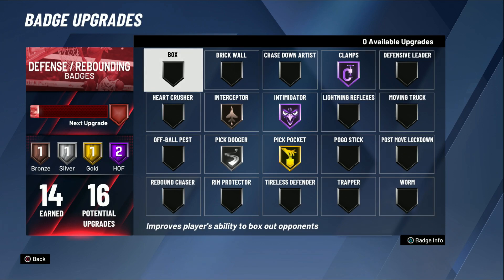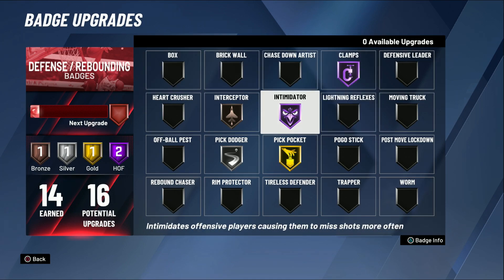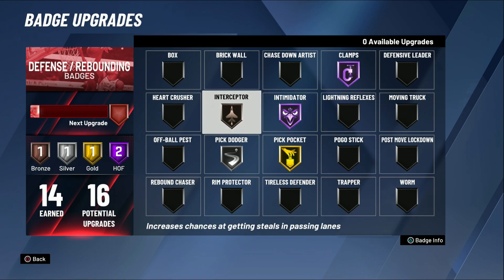Defensive badges - I have 14 out of 16 of these. I have clamps on Hall of Fame as well as intimidator on Hall of Fame. Those are key badges - if you got defense in your build where you can get those Hall of Fame, I strongly suggest you do. They dumbed down intimidator a little bit. It used to be that being right up on them helped with shot contest, but intimidator was popping up a lot even if I was just somewhere remotely close to people - now it's not so much.